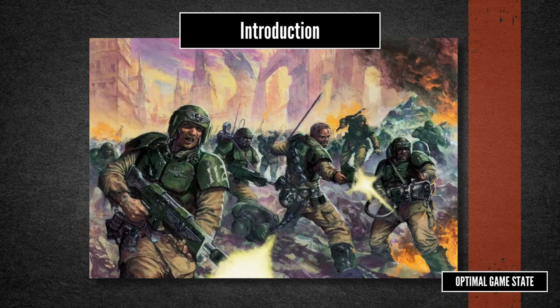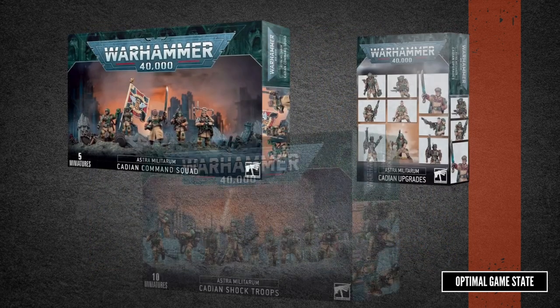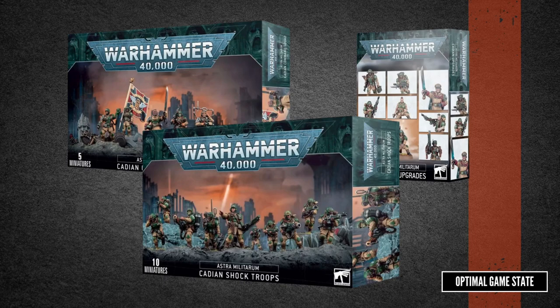Welcome to Optimal Game State. In today's video we're going to put together a veteran guard kill team, but instead of using the Krieg models that come in the kill team box, we're going to put together a Cadian version. To do this I've picked up three boxes: Cadian Shock Troops, Cadian Command Squad, and Cadian Upgrade Kit. Obviously this is a bit overkill compared to just picking up the single box of Krieg, but to match the various operative types we need a few more options from the various kits.